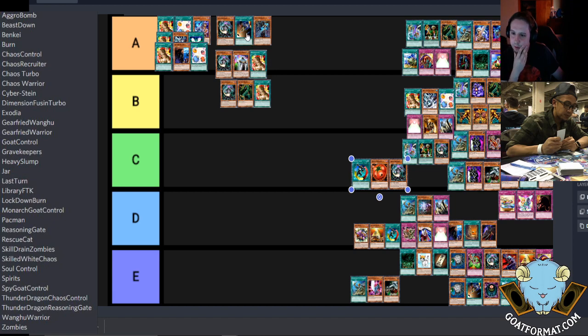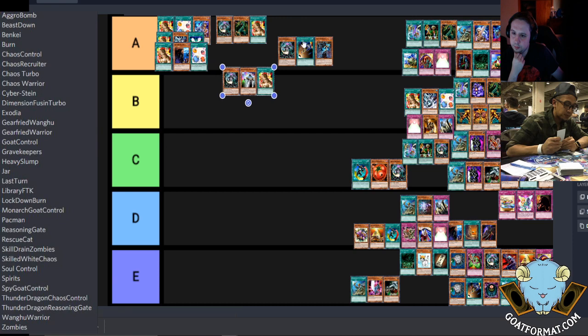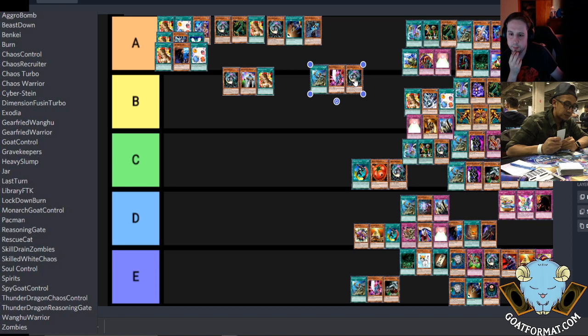So what do you think — do you think the Metamorphosis versions are above the non-meta versions? I think the Thunder Dragon version is Tier 1 with the turbo version with Chaos Destruction and Knight Assailant. There are four big decks right now: Goat Control, Chaos with Metamorphosis, Chaos Turbo, and Chaos Warrior — among the good players these are probably trading matches.